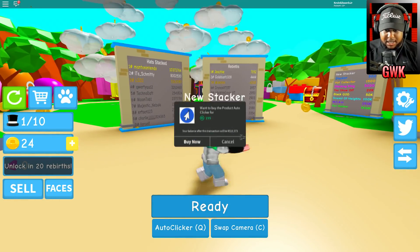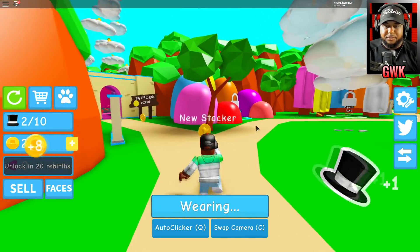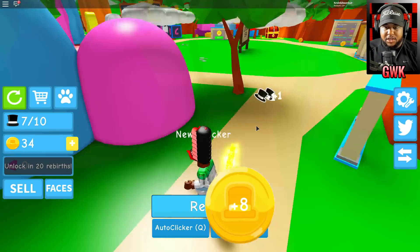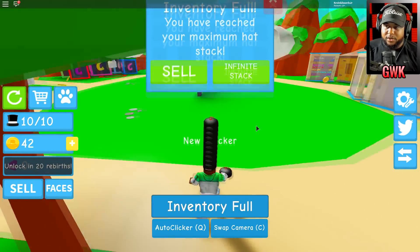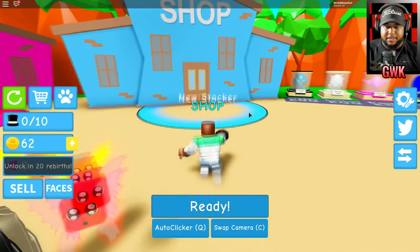Let me see if we can get the auto clicker going so we can stack faster, but right now I'm just gonna keep clicking myself. There are coins around here — I got 22 hats right now. Let me go ahead and sell.